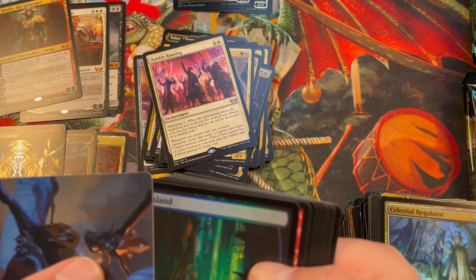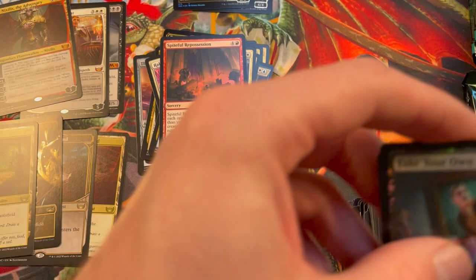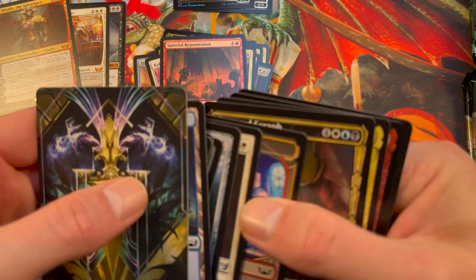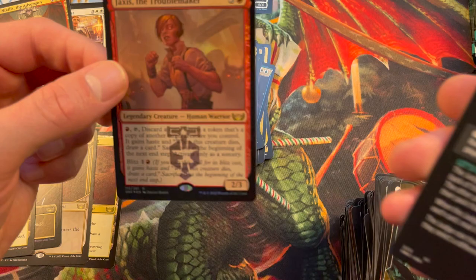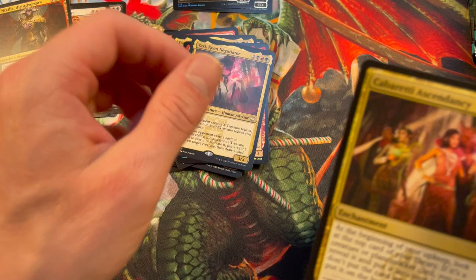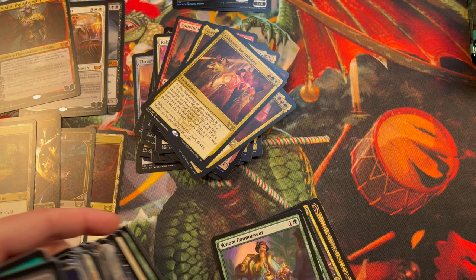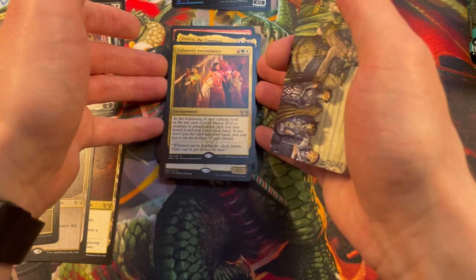That's actually really cool — nice, perfect! Now I'm absolutely happy and very grateful. This is beginning to be a really good box. That's so cool — your unlucky streak is over! Don't jinx it! Oh no, sorry. It's Jetmir's Fixer and a foil Jaxis the Troublemaker.